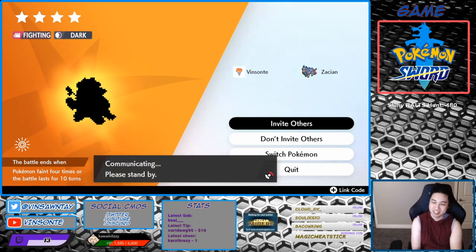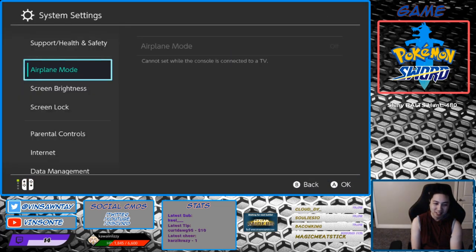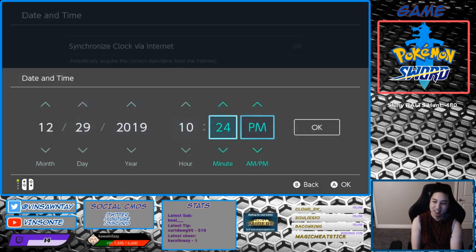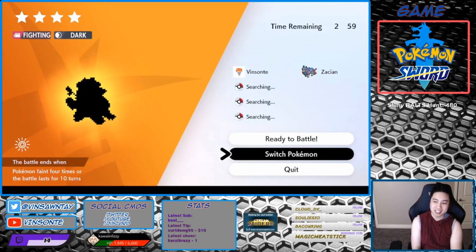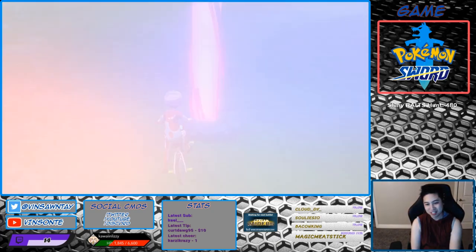Now we want to do a time skip. Make sure you're offline — do invite others — and then press home, go to settings, close the system daytime, turn that off, increase about one day. Go back in the game, press quit, and it'll reset the Den. You can farm Watts like this. We'll keep doing this until we get a Gigantimax Grimmsnarl.